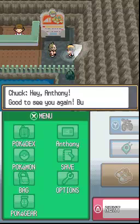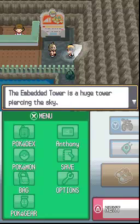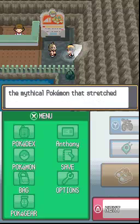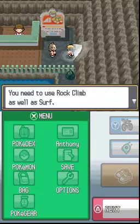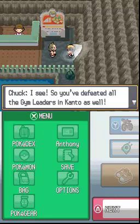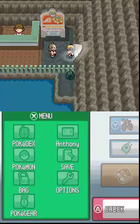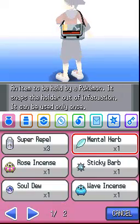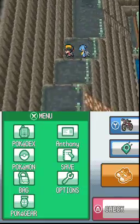I should probably put a repel on once we get in here. Oh hey, it's Chuck! He says he never expected to see you around here and asks if you're on the way to the Embedded Tower. The Embedded Tower is a huge tower piercing the sky, said to have something to do with the mythical Pokémon that stretched the seas and widened the lands, but the tower is no longer standing. You need Rock Climb as well as Surf to get there. Chuck notes you've defeated all the gym leaders in Kanto, so there's nothing to worry about. If you've been able to beat Blue — and Red, since you need that for the Kanto starters — then the Embedded Tower should be no challenge.